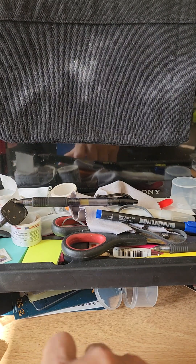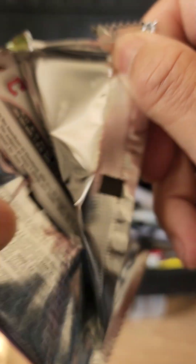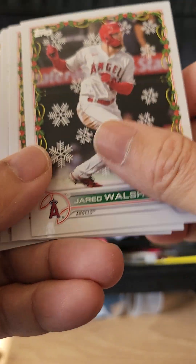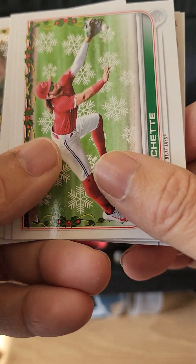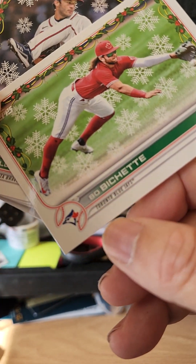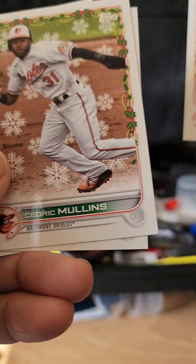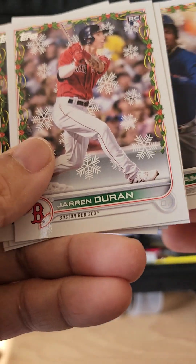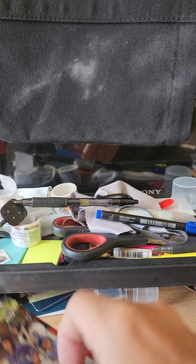Pack seven: we have Duran, Nola, Walsh, Muncy, Rivera, Bo Bichette — shout out to League of Rome Adrian, that's her boy Bobo. Woods, Mullins, Hummel, Ramirez, Jared Duran, back to Nola.